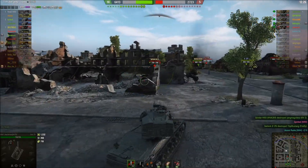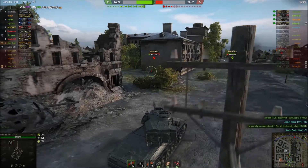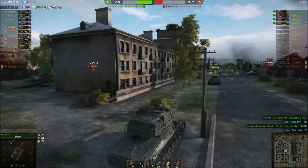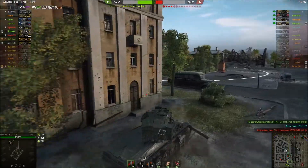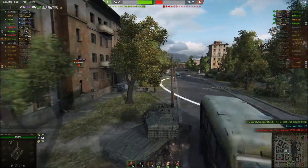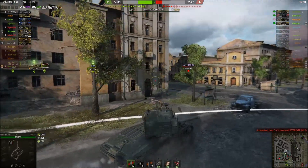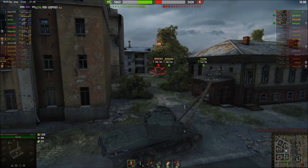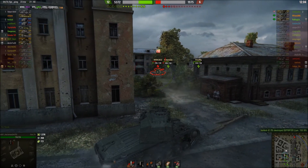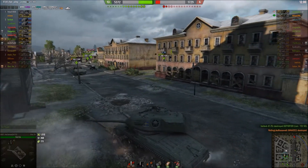Then I realized — look at that — that Jumbo just bounced a heat round from a derp gun right off my turret. I could go right at him but I choose not to. I got the assist damage on the M44, then swing around through the cap. The E25 is going for the Lorraine, so now I'm going to pound the Jumbo. Got his side, one in — and then the second one for the kill.